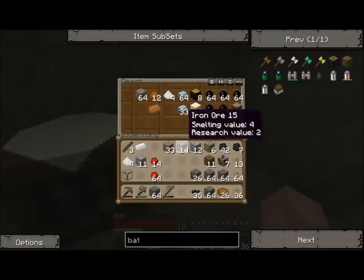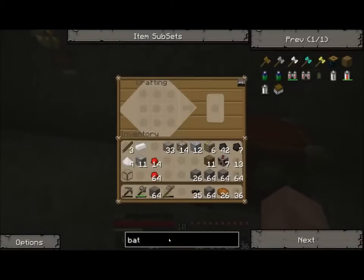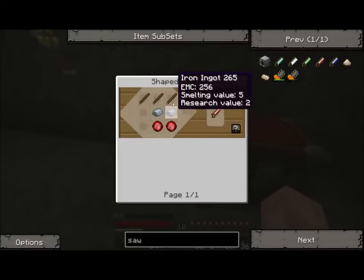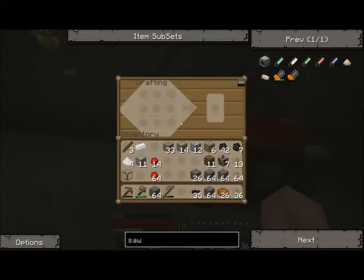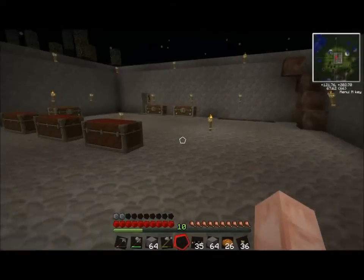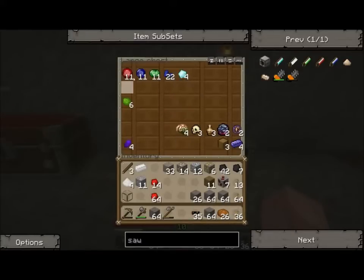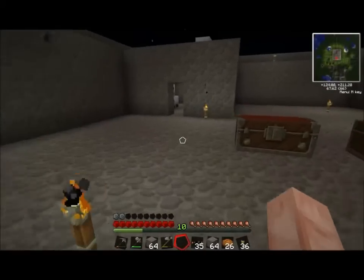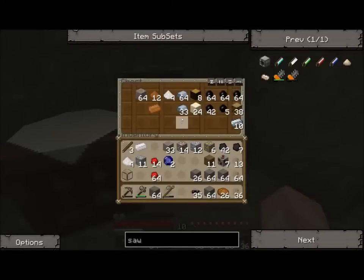Lots of rubber. The other thing I can make here is a saw. I've got plenty — two iron and then two of the gem. I don't have much in the way of diamonds yet. I found four. Let's make a diamond saw. We need two of those. What's a saw for? Well, you'll see what a saw is for.